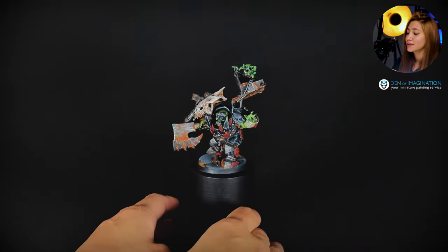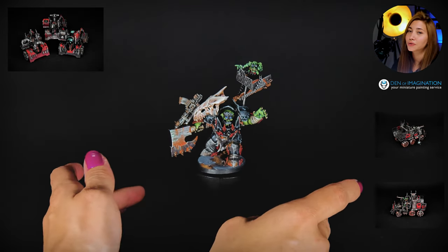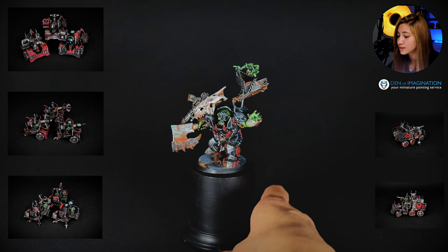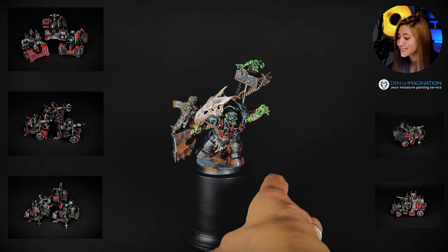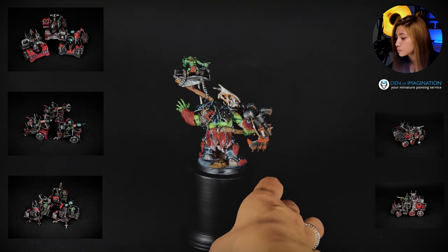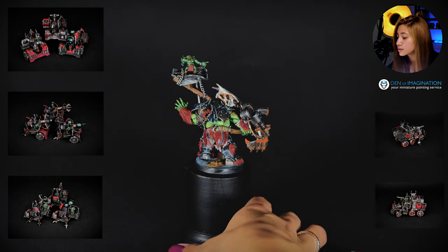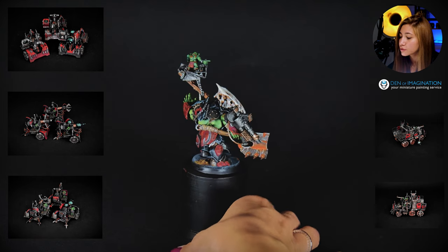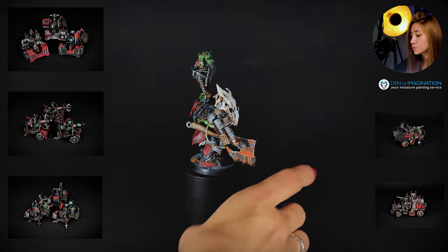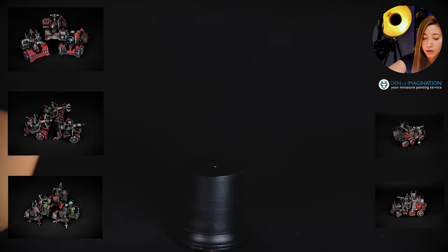Our first mini here is the Angry Joe Orc. It's kind of designed in a way that it would remind of him — the hairstyle and everything. It has a super fancy suit and armor as you can see. This is an Age of Sigmar mini, converted. Really cool fabric details here. I really like the skeleton and how it's been painted, with a lot of really cool effects. This is a level 5 mini, and here you can also see some super cool rust effects.